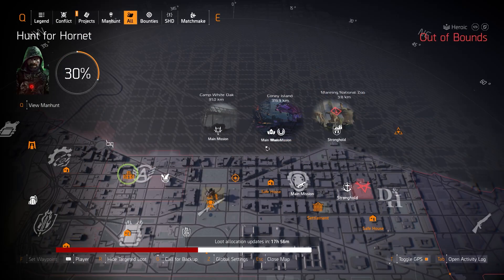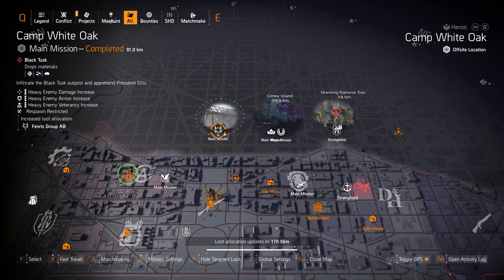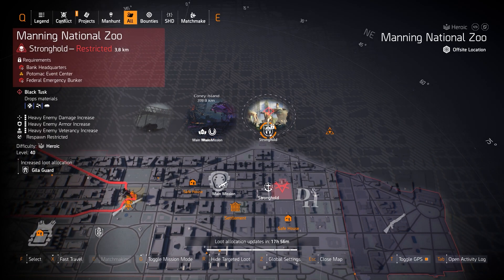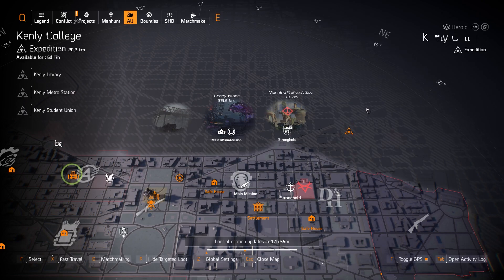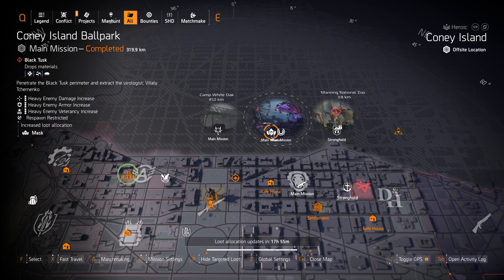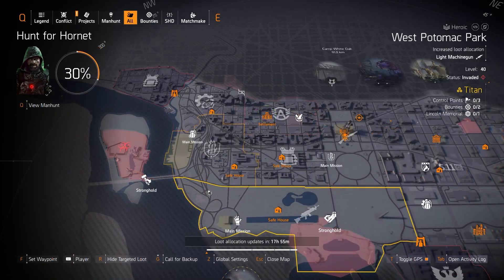Highlights for the north side: we got Fenris Group A&B in Camp White Oak, Mass at Coney Allen Ballpark, Hana-U at the Amusement Park, and Gila Guard at Manning National Zoo. Kenley College is open — if you don't have the Diamondback yet you need to finish this to get it for the first time. At Hana-U you can get the Force Multiplier backpack with Perfect Combined Arms, or farm for the Coyote's Mask or the Vile Mask. Fenris is good for that 10% assault rifle damage and Gila Guard is great with shield builds.